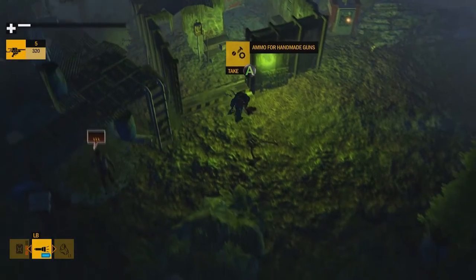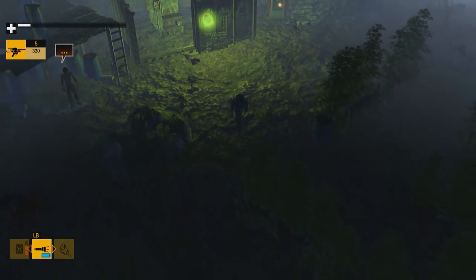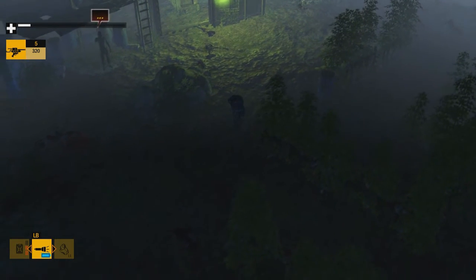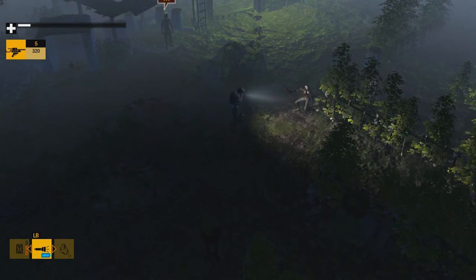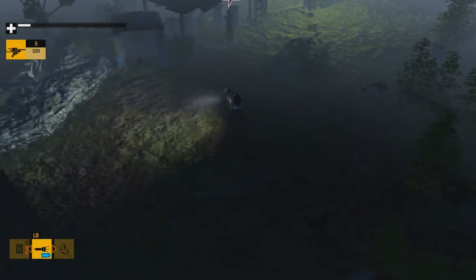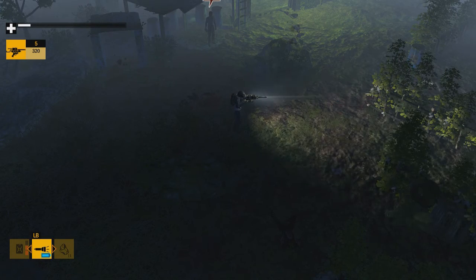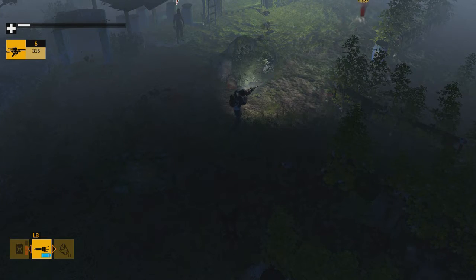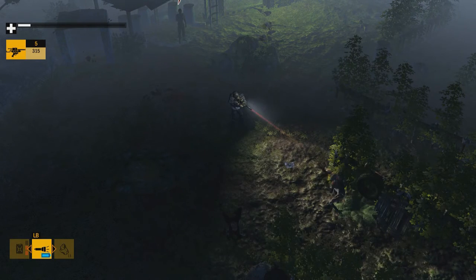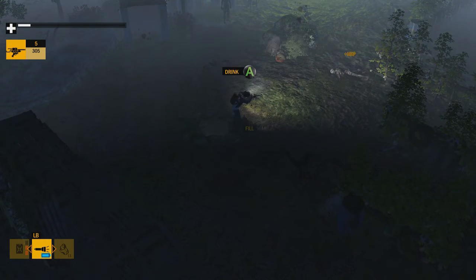Another little supply that you're going to need a lot of is your torch. Whenever you're somewhere where you can fill your torch up, fill it up. Your torch will last all night if you fill it up - you've got a full night's worth of being able to see and zap zombies.